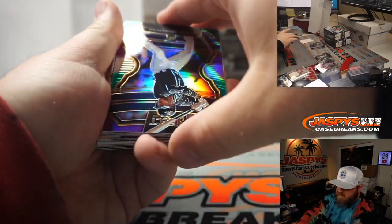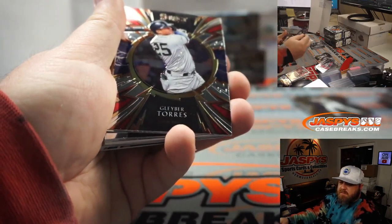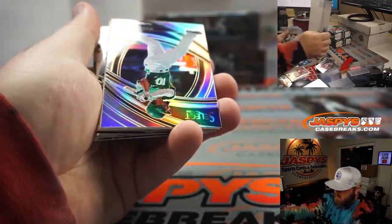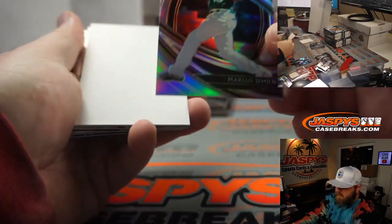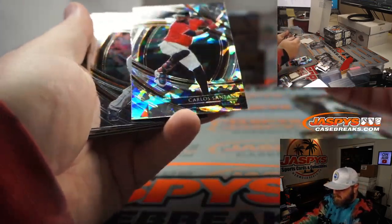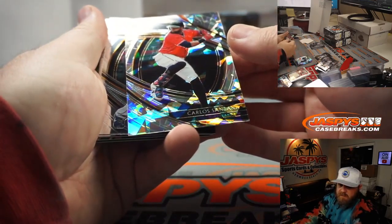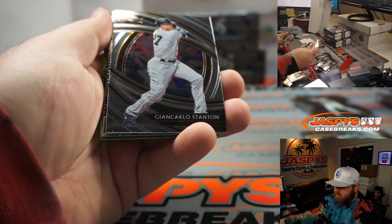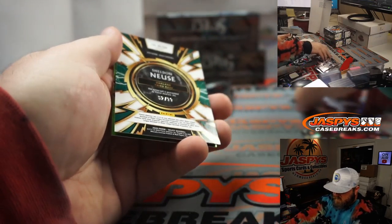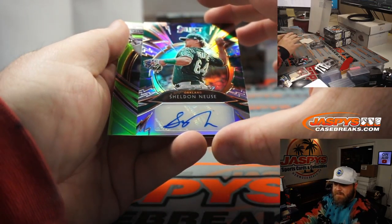Randy Arozarena tricolor for Tampa Bay — AL East — Walter Lutz. Marcus Semien Silver for the AL West — David Baker. Carlos Santana Cracked Ice, 22 out of 25, for Cleveland and the AL Central — Walter Lutz. Sheldon Neuse, 52 out of 99, AL West — David Baker.